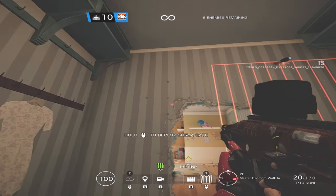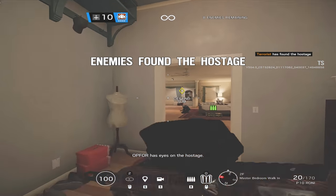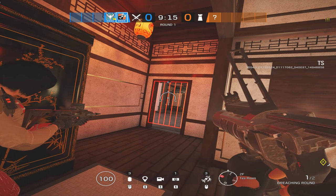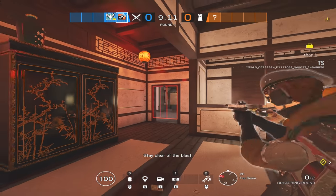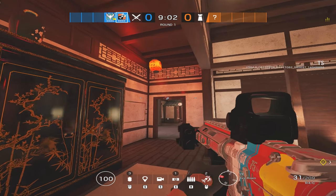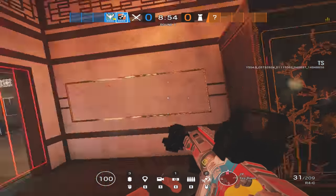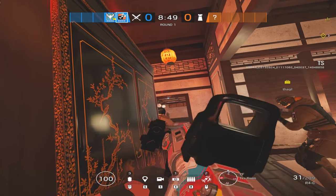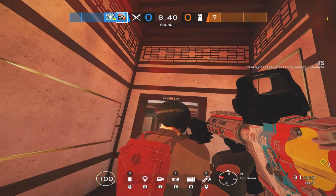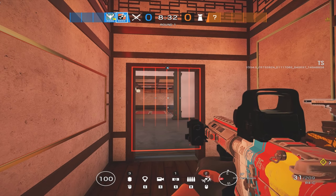Next up, what are Aruni's counters? If there's a Surya Gate on a wall, how do you get rid of it? Aruni's Surya Gates can be countered by any sort of projectile thrown into the gate — a drone, flashbang, grenade, Ash charge, Zofia charge, Twitch drone — any projectile will disable the gate for a solid 30 seconds. However, defenders can reactivate it. After that 30 seconds, defenders just shoot the little Surya Gate device at the top and the lasers come back.